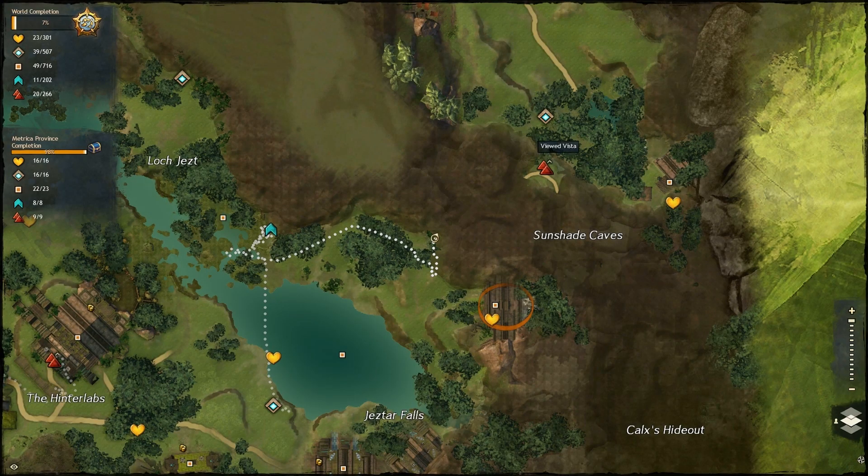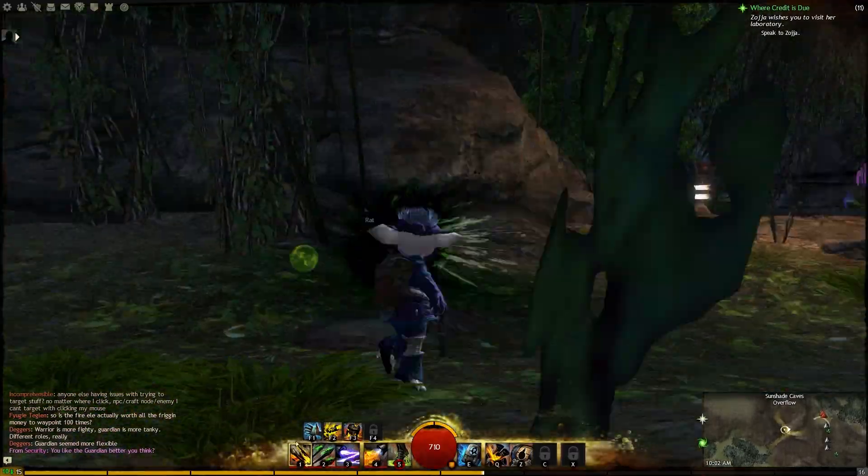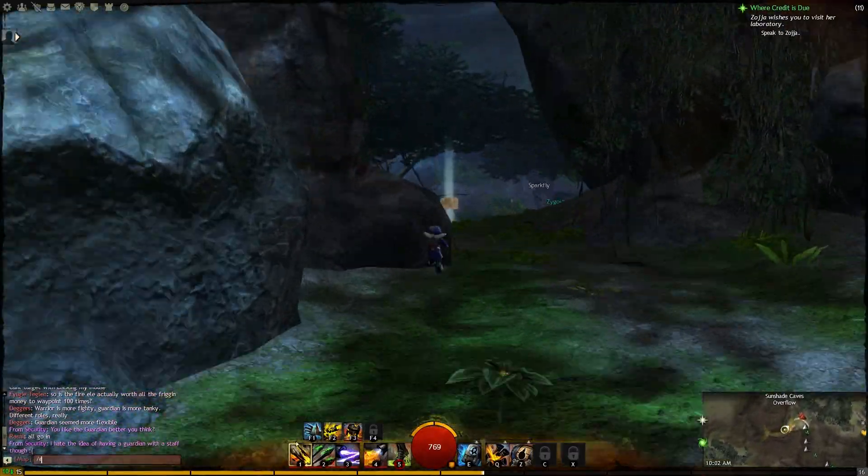The fourth one is accessed in a cave just north of the S in Jeztar Falls. Run in and head east to the fork. It'll put you on an overlook with your nice little vista.